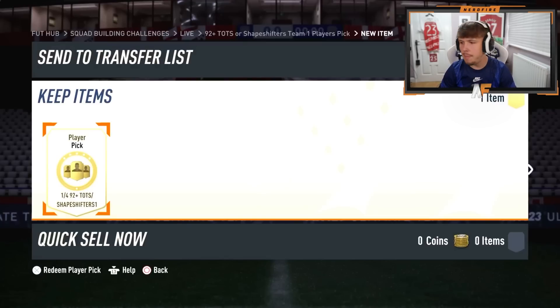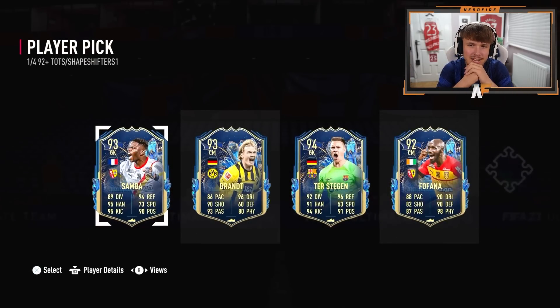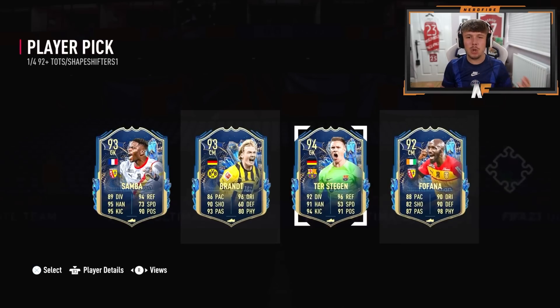Alright, my man Doyle — here we go, another 92-plus player pick. What do we see? Hopefully fingers crossed, something good — come on EA, supply him. Ter Stegen — yeah, he just goes highest rated. None of the other three are really like super overpowered or anything, so I'd go for ter Stegen probably.